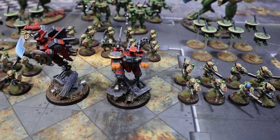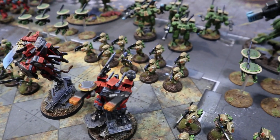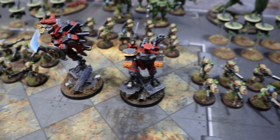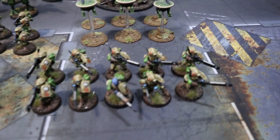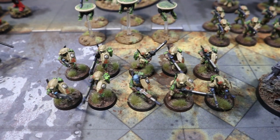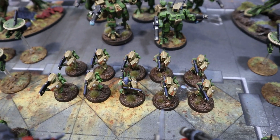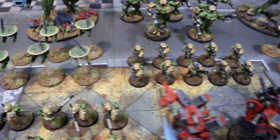Next to him we've got an XV8 Commander with two fusion blasters, a burst cannon on the back, and a shield. He's also taking the relic Fusion Blades. Then there's one 10-man strike team with a marker light, another 10-man strike team with a marker light, and a 10-man breacher team with a marker light - probably best to have more breacher teams for Farsight Enclaves but we'll get there.